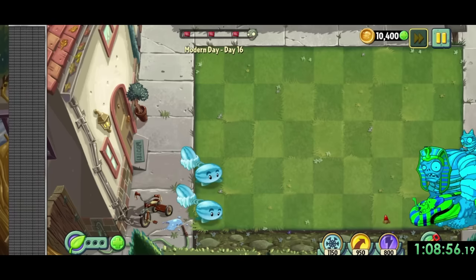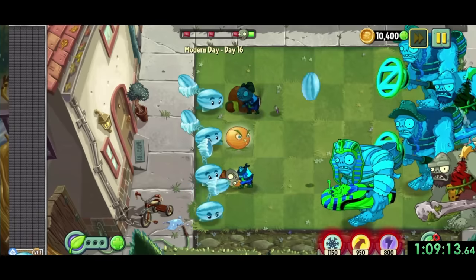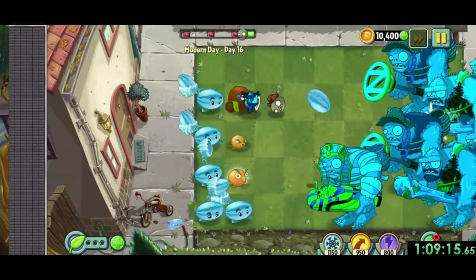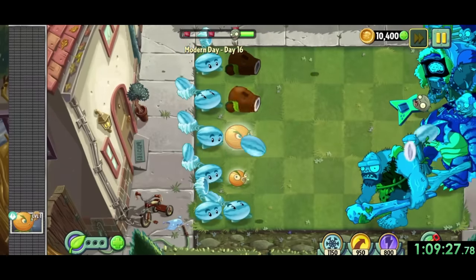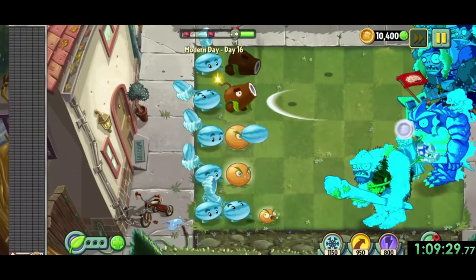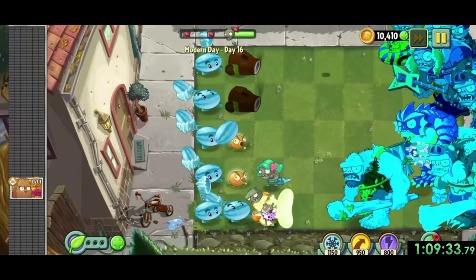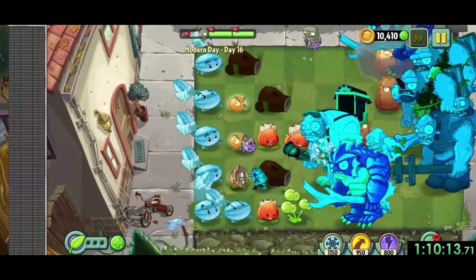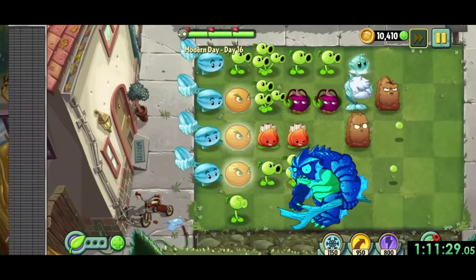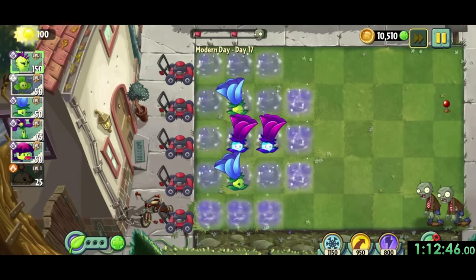On to modern day 16, we have another conveyor belt level along with no lawnmowers. The no lawnmowers is especially concerning since every enemy in this level is a gargantua. In general, we just want winter melons on every lane to slow the gargantuas, and then either a coconut cannon or citron to do huge bursts of damage. The most annoying thing is the imps that the gargantuas throw once they get low on HP, but as long as I don't play stupidly, I've never really had any problems with this one.